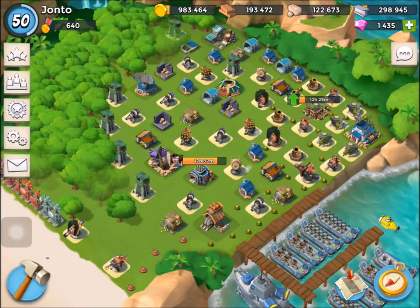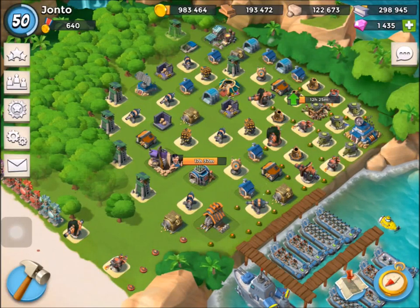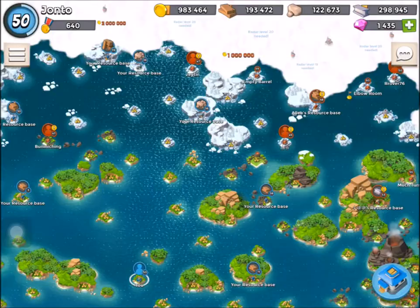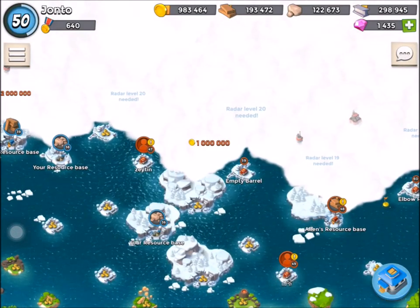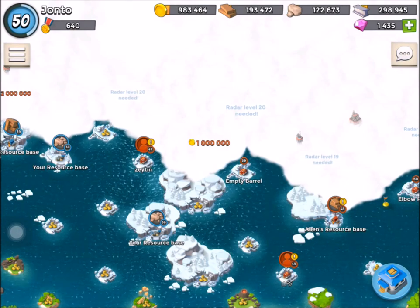Hi, the Magic Dragonfly here with a Boom Beach video. Today we're going to look at the NPC base Empty Barrel, which you can see just there in the top half of my map. It's a level 59 base.